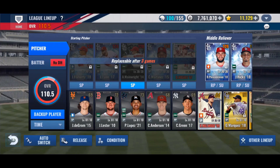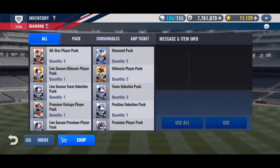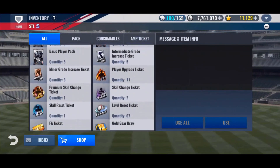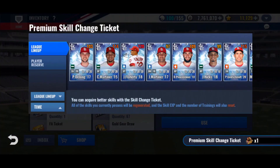I need Adam Wainwright to be my number one ace. Jack Flaherty does a pretty good job of that right now, but I really want to make that guy be my Adam Wainwright. He's the Black Diamond, so I'm going to keep using these premium skill change tickets on him until that happens.